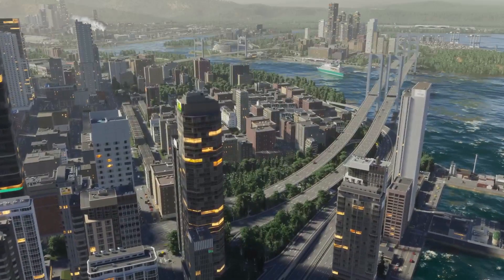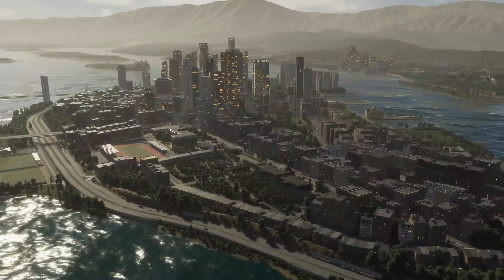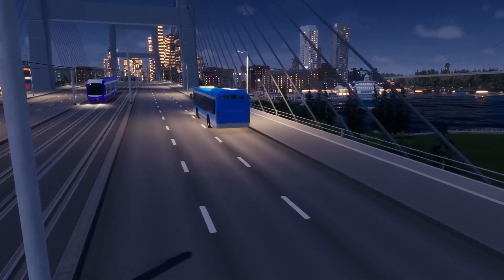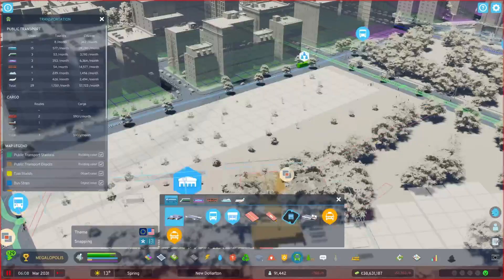Creating these and other transportation networks is a crucial first step. After that, improving and integrating them paves the way for expansion. When you establish your city, citizens can take the bus or a taxi to get where they're going — these are the first transport options you'll unlock.